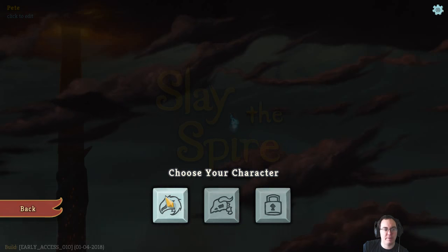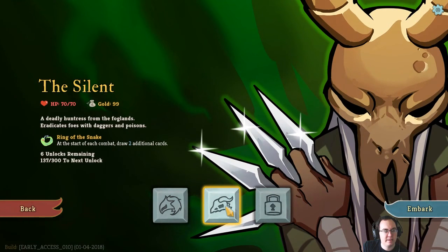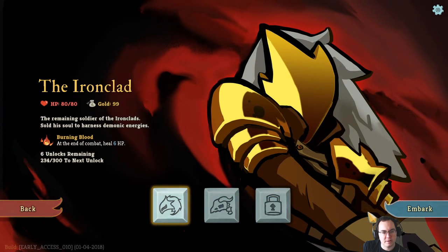Let's start with our most basic guy - this is the Ironclad. He's kind of the most standard of the two characters currently available, because this is an early access game. Ironclad gets back six hit points at the end of every combat, which makes it just generally a little bit easier. When this guy gets murdered we'll take a look at the other one, which is the Silent - kind of like a rogue warlock type character if you're a Hearthstone player.